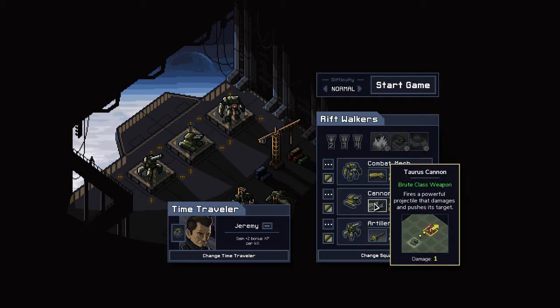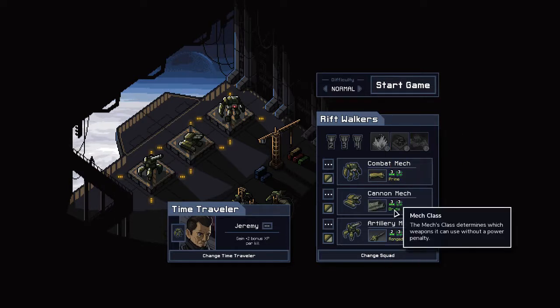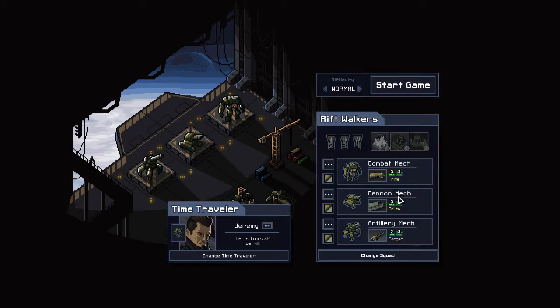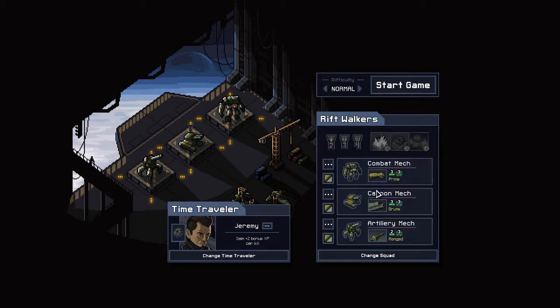We've got the Cannon Mech, which fires a powerful projectile that damages and pushes its target. It only does one damage, but it'll push back the target it hits. These two have three health. The Artillery Mech only has two health — it's a ranged class weapon, a powerful artillery strike damaging a single tile and pushing adjacent tiles. It can hit multiple enemies by pushing them back, though it won't deal damage to adjacent ones.